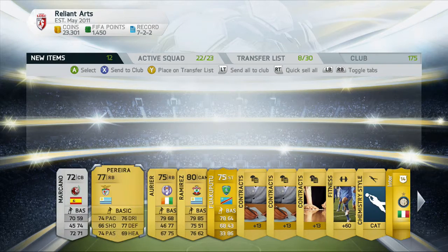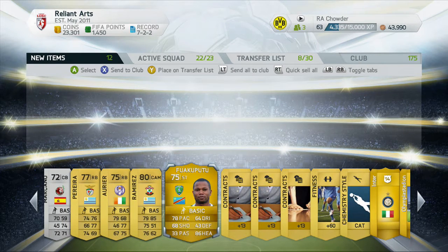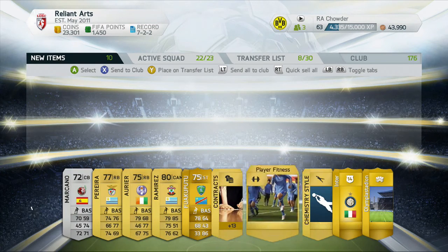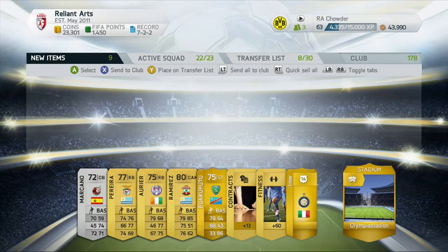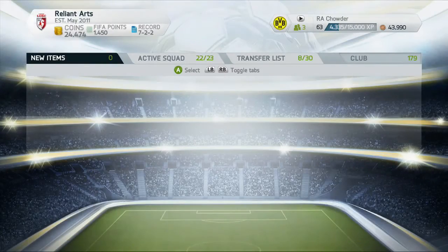Over here we have not anybody good again. Vermeers was good last year but I don't think he's good this year. There's not even a point of selling or keeping him at all. Keep the contracts. We have a goalkeeper chemistry card, keep that. We have an Inter logo we don't need and a stadium — I like that one. Discard the rest for about 1.7K.